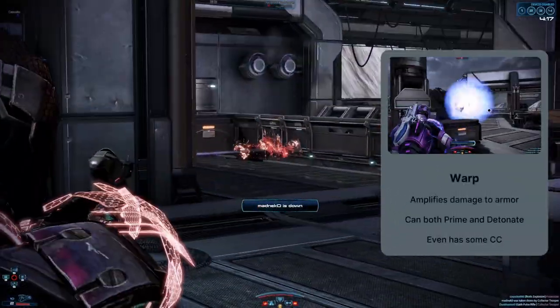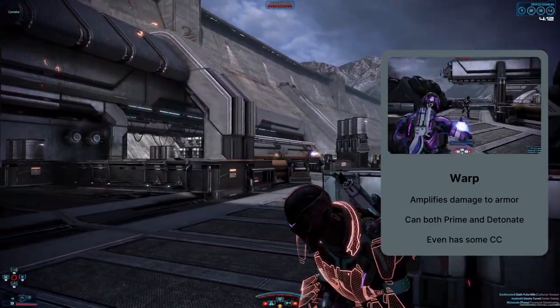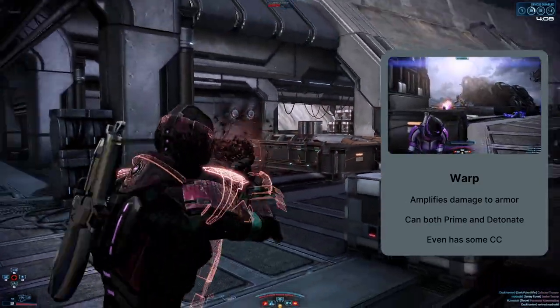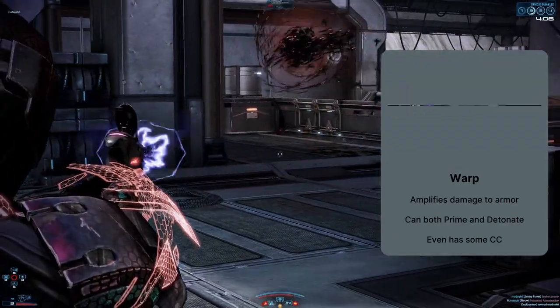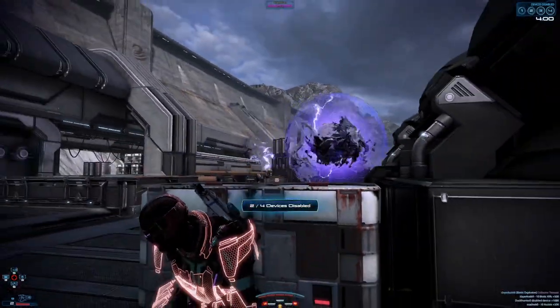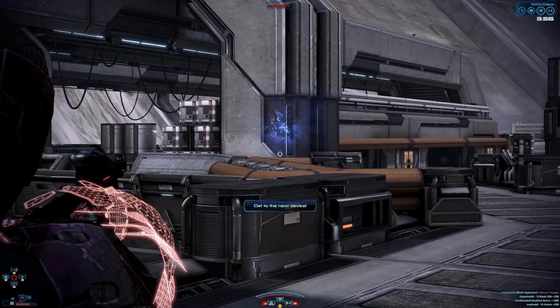Your next ability is Warp. It throws an arcing projectile that hits one target, dealing 75% damage on hit and the rest over 10 seconds. I went over this ability in decent detail on my Adept guide, so if you want further info, check out the card on screen. The TLDR is that it's really good — it does solid damage, is both a primer and a detonator, has some CC, and weakens armor. Take Warp whenever possible.